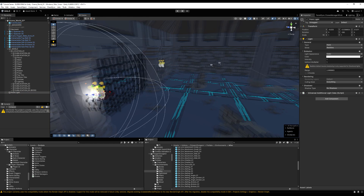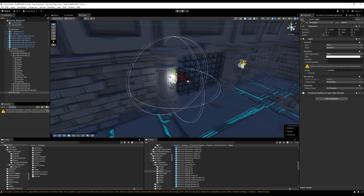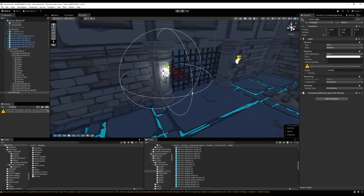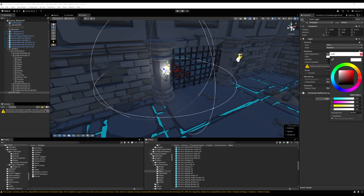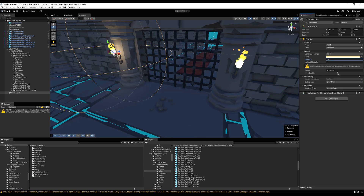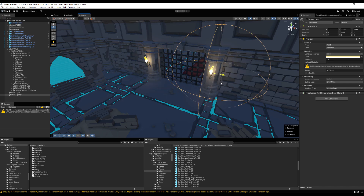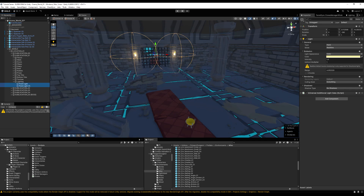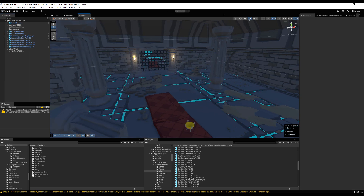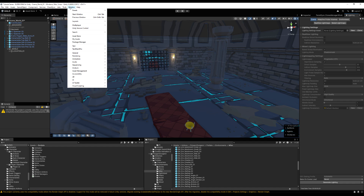I'm going to copy the world transform of my torch and place my light there. You want your light to match the lighting of the torch — if you have a yellowish-orange flame, your light should be yellowish or orange. You'll probably play around with colors for a very long time until you get the vibe you're going for. You might rebake a dozen or more times — that's okay, it's part of the process. I'll duplicate this and place it over here.